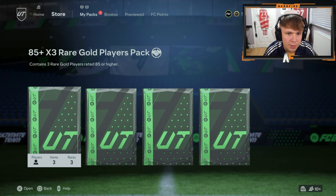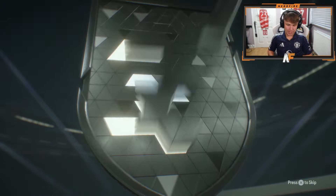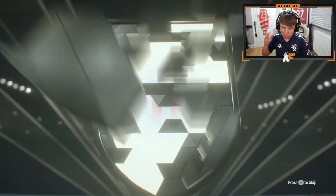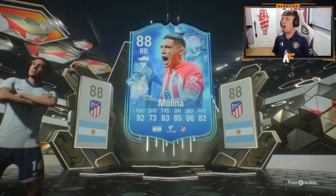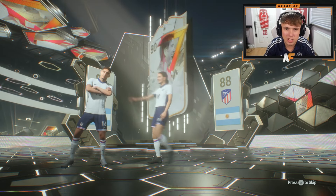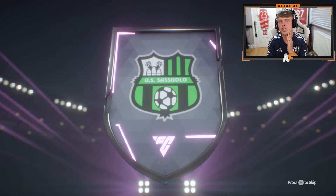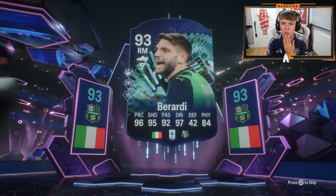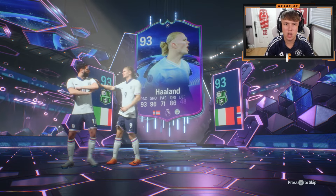We've got some more packs — 85 times three tradable from Champs and some more 85 times tens. Going with the tradable one first. We've got a Molina and a Golazo icon — not sure if any go for a lot of coins. It's going to be Prince. 85 times 10 next — is it Footies? That's a Champions League card. Team in the Season Berardi with a UCL card behind him — oh, Haaland! Erling Haaland, good fodder, I'll take that fodder-wise.